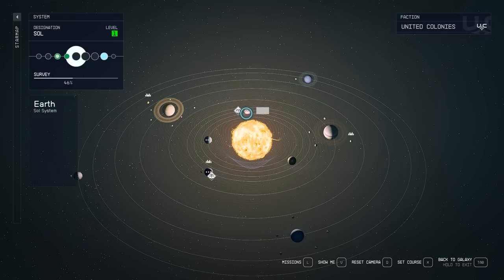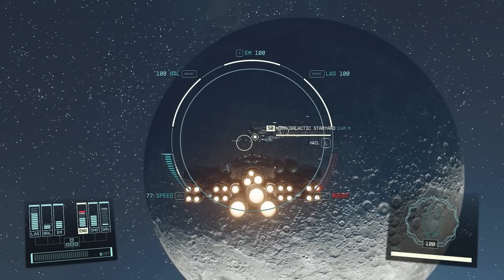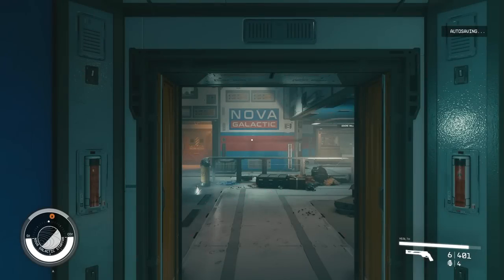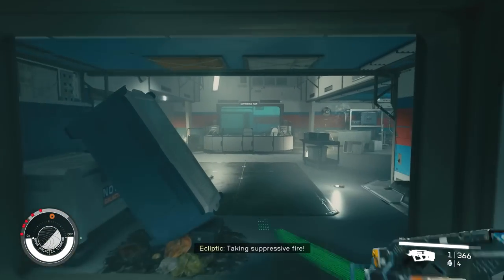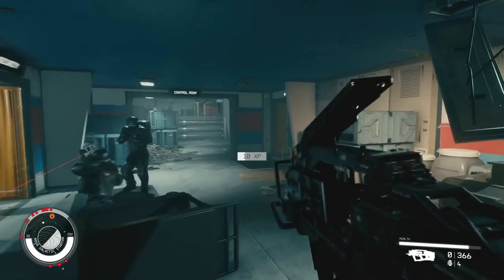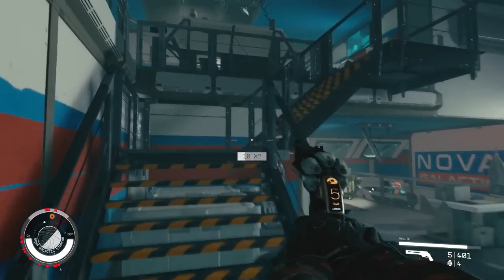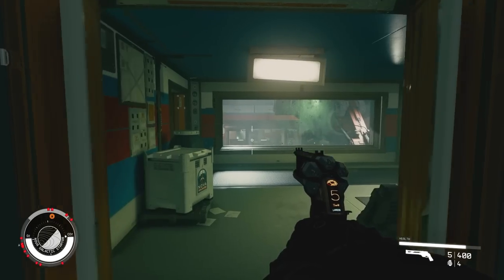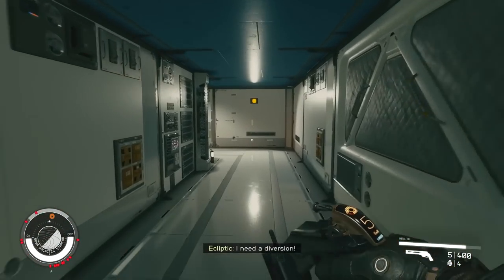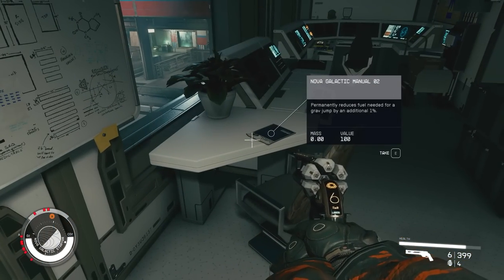For the next one, we're heading to Sol — more specifically the moon of Earth, which has a space station flying around it called the Nova Galactic Space Yard. Once you're within 500 meters, you'll be able to dock. There are enemies involved here. As you enter, take the right and immediately turn left. Go along this pathway, up the stairs on the left, then up the stairs again on the left. Through the door and follow the pathway to the right. Open up the next door and the magazine will be in that room right in front of the chair.